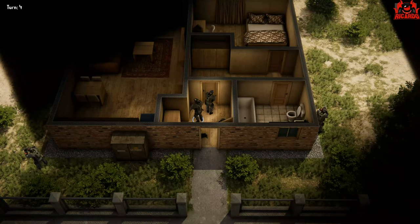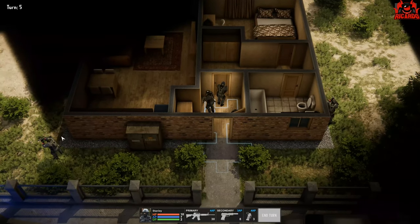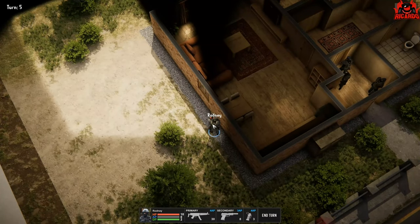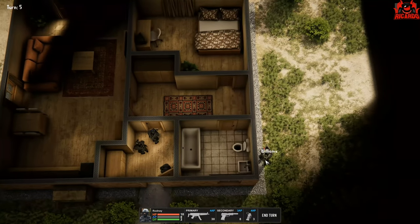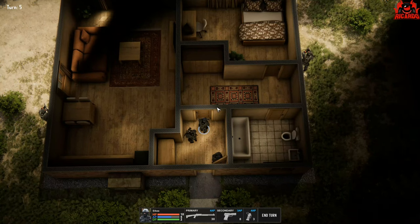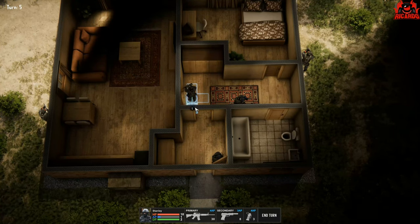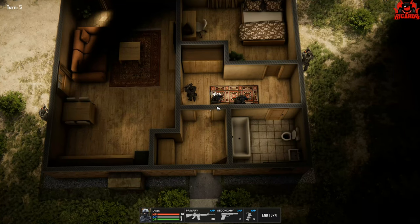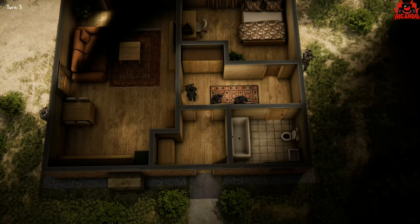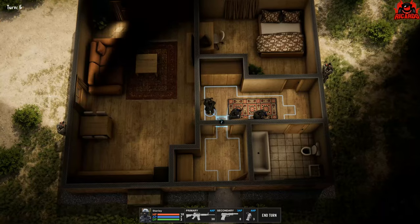One guy's gone — he had a shooter, so we got rid of him. We're going to move up and peek around the corner of a window — you'd really need another movement point there. Williams is going to move up. We're going to put the door down and move inside — cover that door, then everyone moves inside.